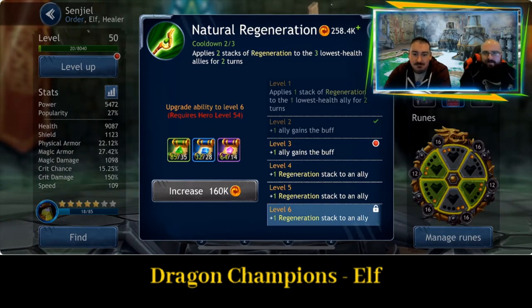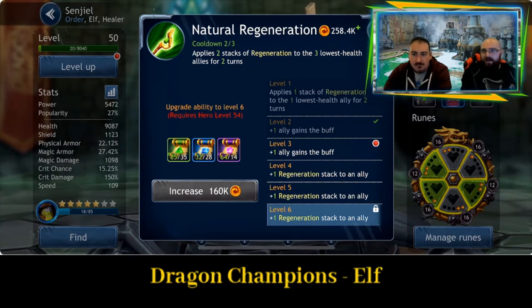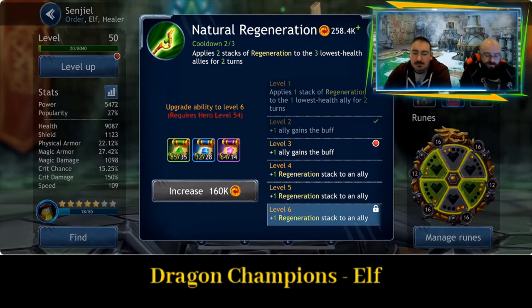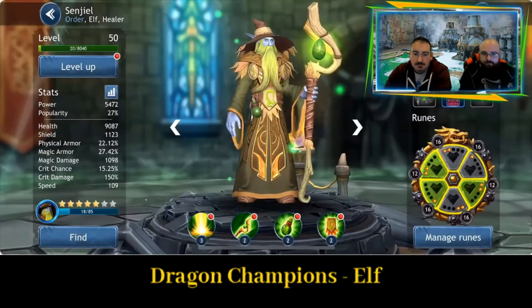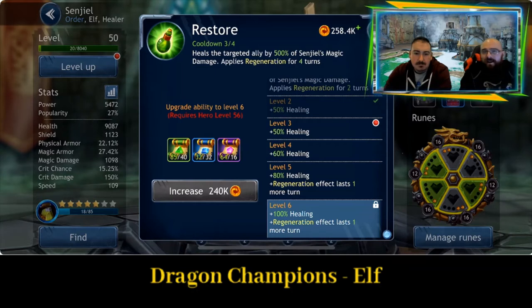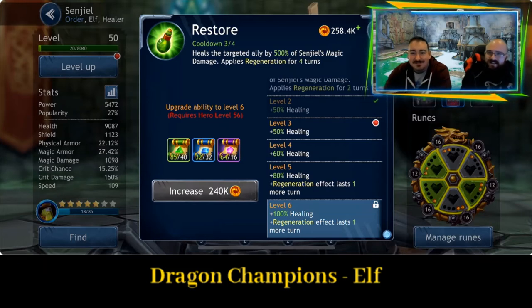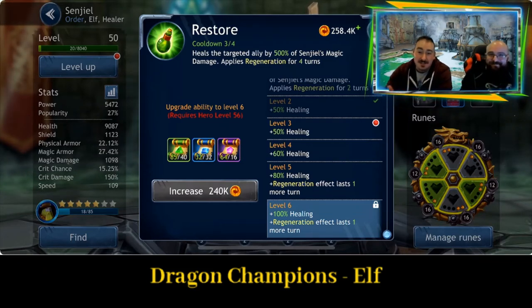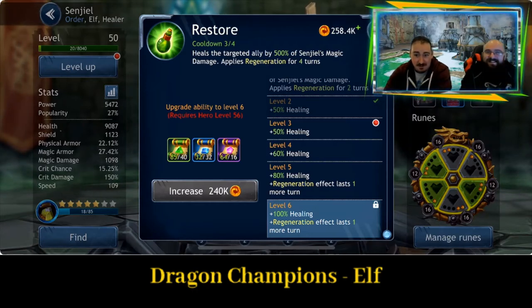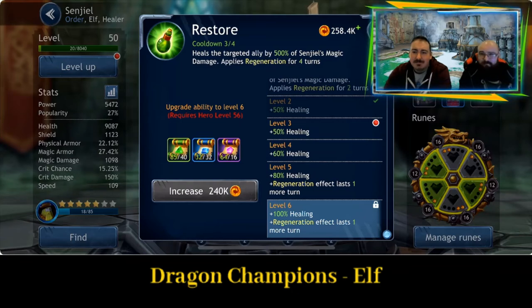One thing to think about is someone might have the lowest health but be almost full health if they've got a lower base health pool — they might end up getting it over someone that might need it more, like your tanks. Ability number three, Restore: heals the targeted ally by 500% of Senju's magic damage and applies regeneration for four turns. That's the most healing, and then that person is not going to die for at least four or five turns. Throw magic damage on this guy and he's really going to be healing quite a lot plus regeneration.